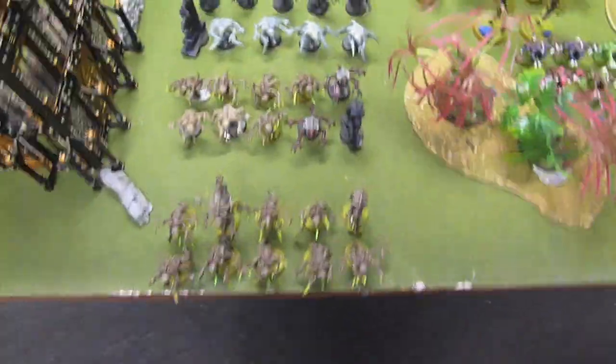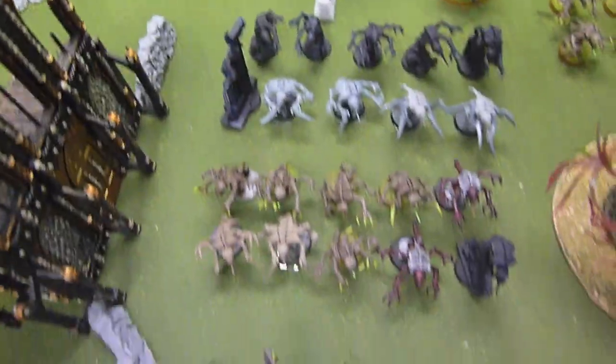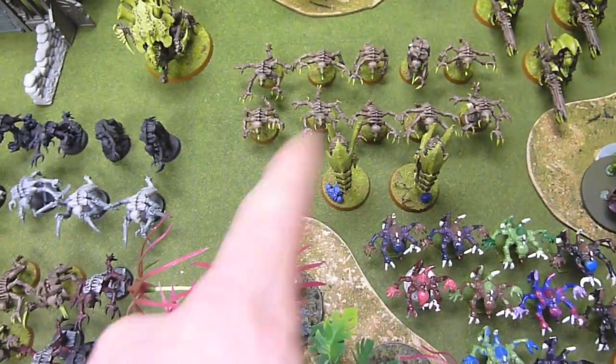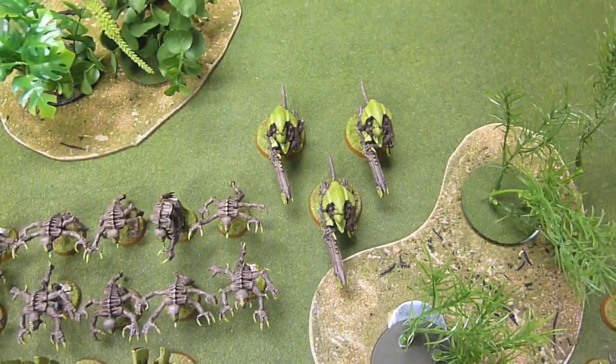Here is my Tyranid army list, bringing something a little different — lots of Genestealers as you can see. Starting off with the Tervigon as my HQ with Catalyst. Four squads of 10 Genestealers all with Toxin Sacs. Two Zoanthropes proxying as Venomthropes. 10 Ymgarl Genestealers, 22 Hormagaunts with Toxin Sacs, and 3 Hive Guard to give a little extra anti-armor.